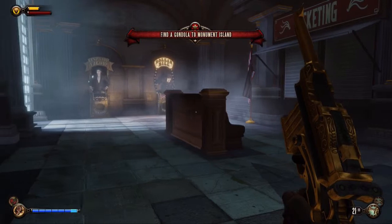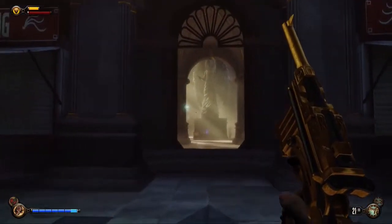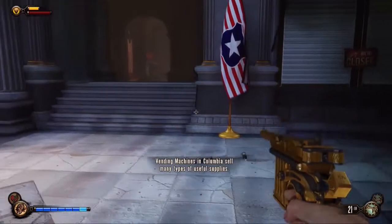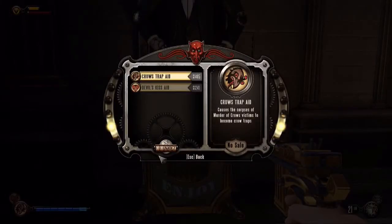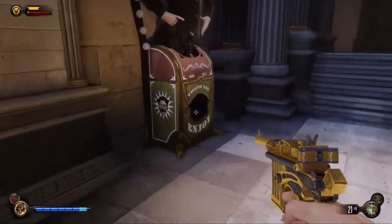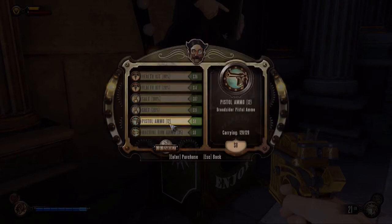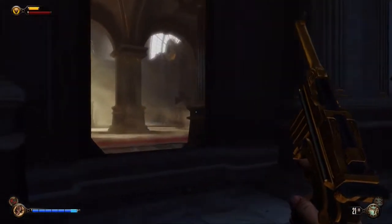So here we are approaching the gateway to Monument Island. Last time I ended up spending quite a lot of money on things I never really ended up using, so I'm not going to get the Crow Trap and I didn't really use Devil's Kiss much last time either. So I'm going to save my 800 and try very hard not to die. We will save the money for some of the powers that come later on that I'd really like to unlock.